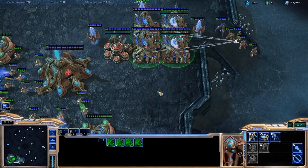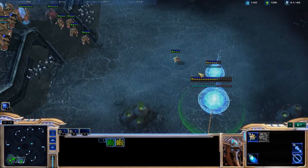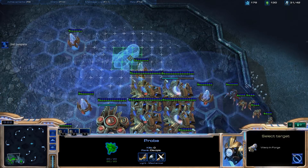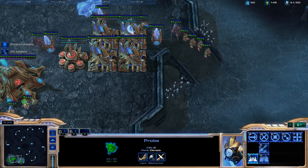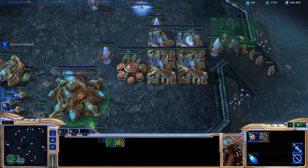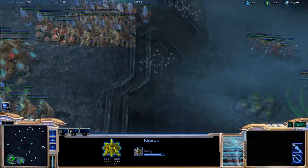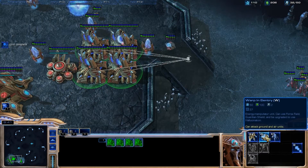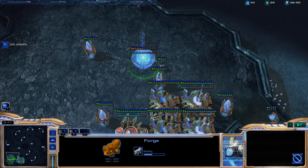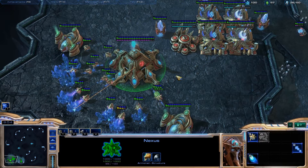Where we left off is trying to get you used to using your hotkeys. What I'm going to show you this time is control groups. Control groups are ways to assign numbers to your different units so you can have control over them no matter where you are in the battlefield. I'm already expanding into this game — again, this is just against a very easy computer, just for educational purposes.